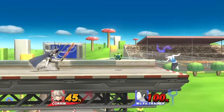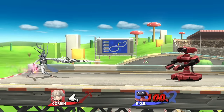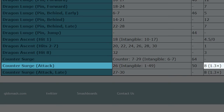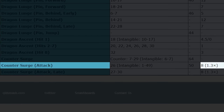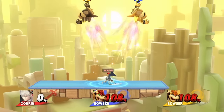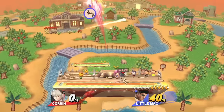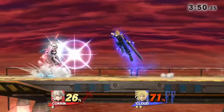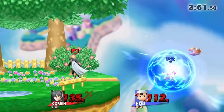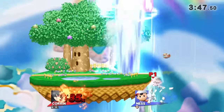It can also intercept projectiles like Wii Fit Trainer's soccer ball, Mega Man's walking leaf shield, and ROB's gyro. Corrin's Counter Surge is arguably one of the best counters in the game, with a damage multiplier of 1.3 — the highest out of all counters. Plus it has the strongest knockback that launches vertically, which DI affects the least. To put it in perspective, countering a fully charged forward smash can kill Little Mac at 0%. Countering strong attacks in the air on high platforms will usually end the stock pretty early. It can also be used for edgeguarding — at high percents, countering certain up B recoveries will end the stock.